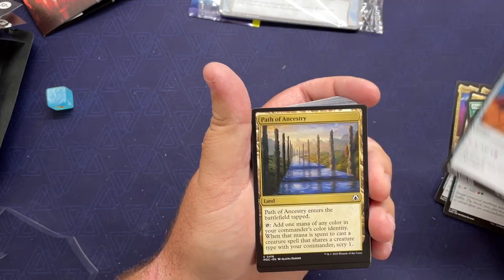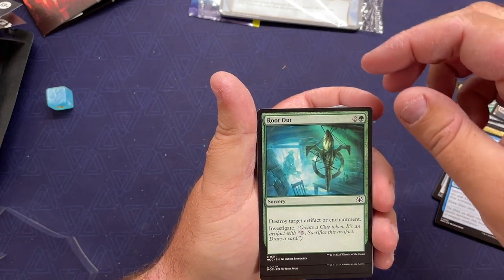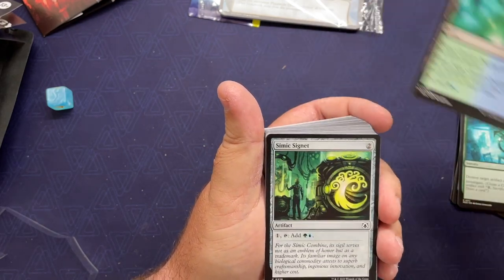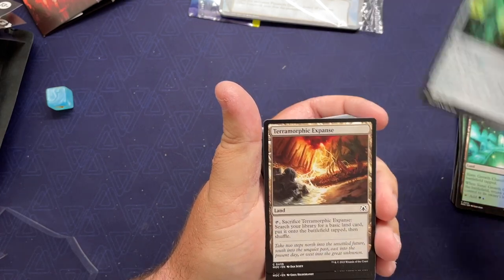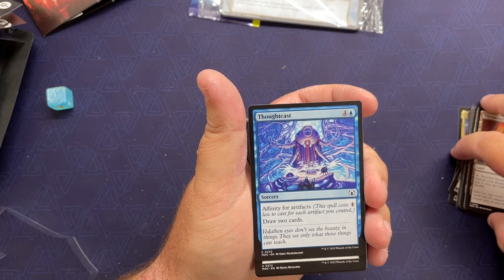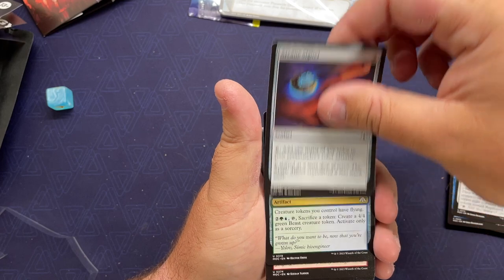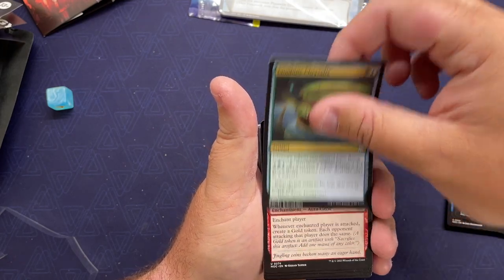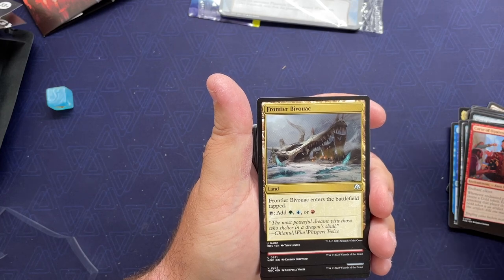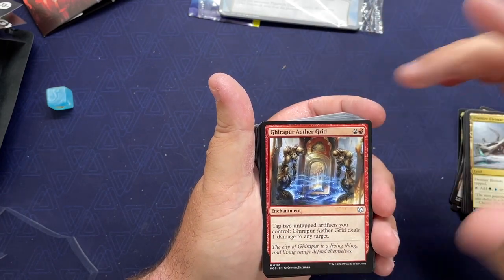Command Tower, Evolving Wilds, Fractured Powerstone, Gruul Signet, Path of Ancestry, Reverse Engineer, Root Out, Simic Growth Chamber, Simic Signet — all the signets — Terramorphic Expanse, Thoughtcast, Replication Ring, Arcane Signet, Combined Chrysalis, Curse of Opulence, Frontier Bivouac, Aether Grid.